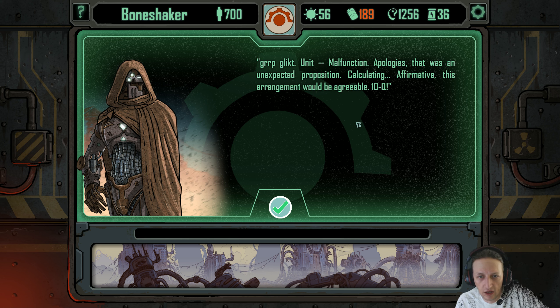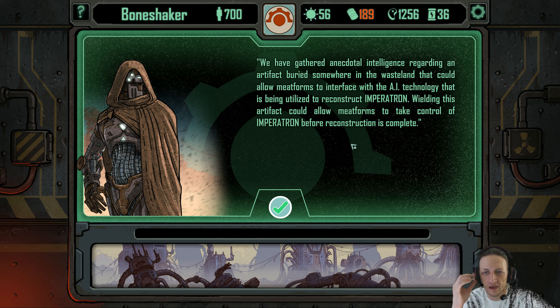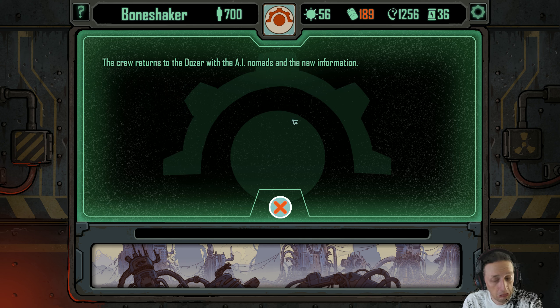'Unit malfunction — that was an unexpected proposition. Calculating. Affirmative — this agreement would be agreeable. 10Q. This unit is obliged to deliver additional information: the Axiom is reconstructing Imperaton as a means of enforcing their regulatory protocols. We have gathered anecdotal intelligence regarding an artifact buried somewhere in the wasteland that could allow metaforms to interface with the AI technology being used to reconstruct Imperaton. Wielding this artifact could allow Metaforms to take control of Imperaton before reconstruction is complete.' The crew returns to the dozer with the AI nomads and the new information.